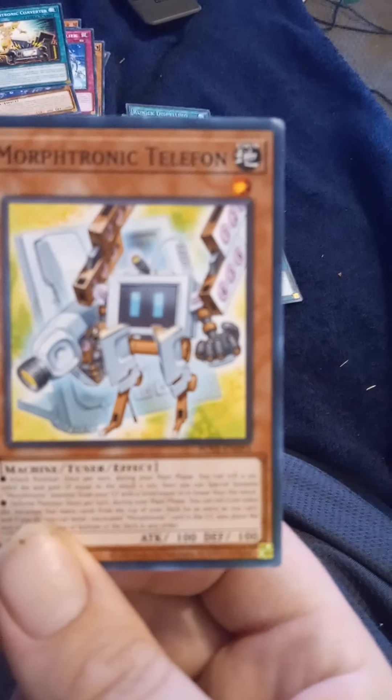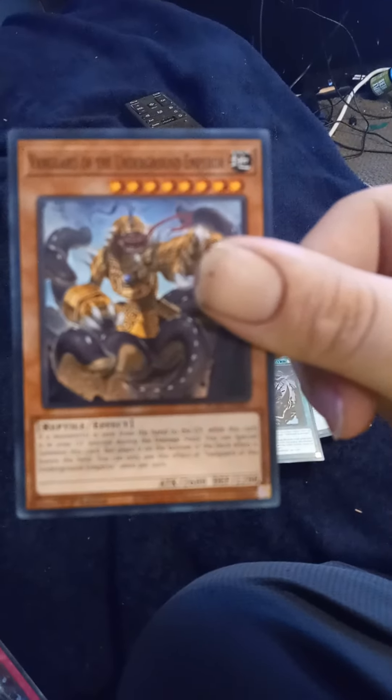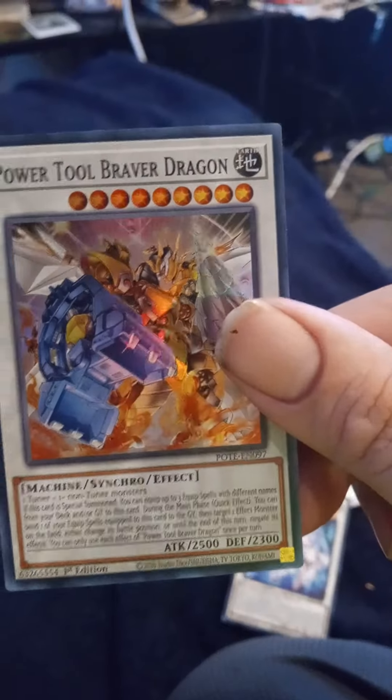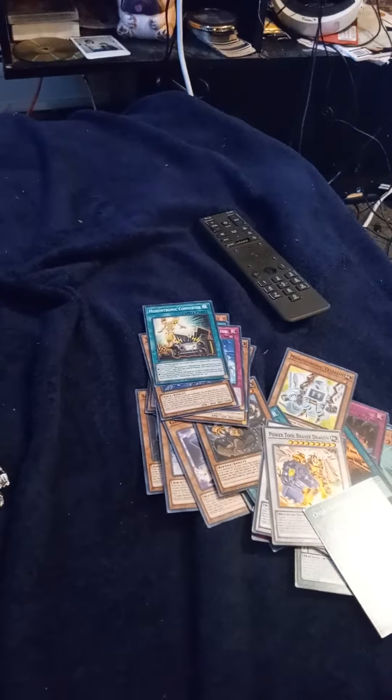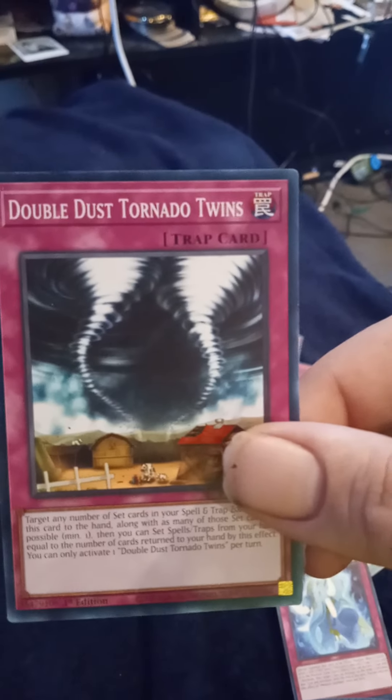Morphthoronic Telfod. Ravenous Vendred. Power Tool Braver Dragon — nice. Over Fusion again. Spirit Pixies. Double Dust Tornado Twins.